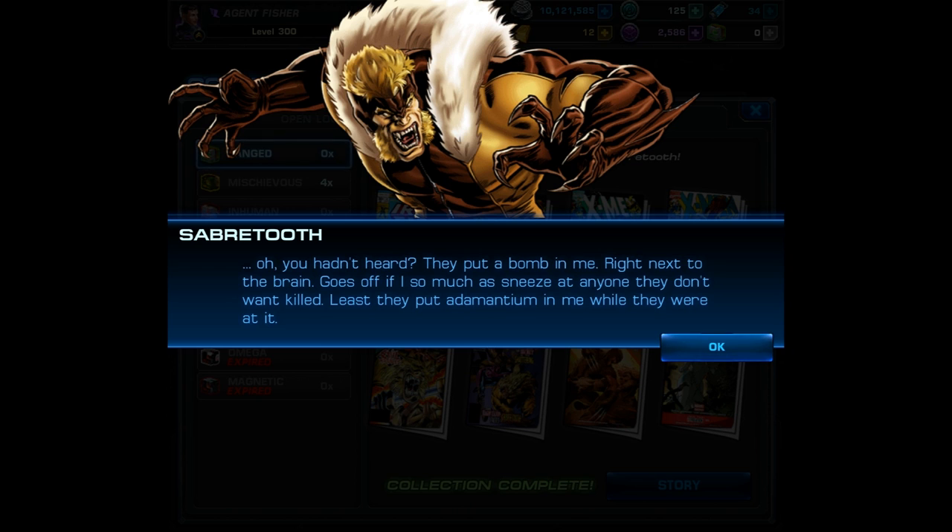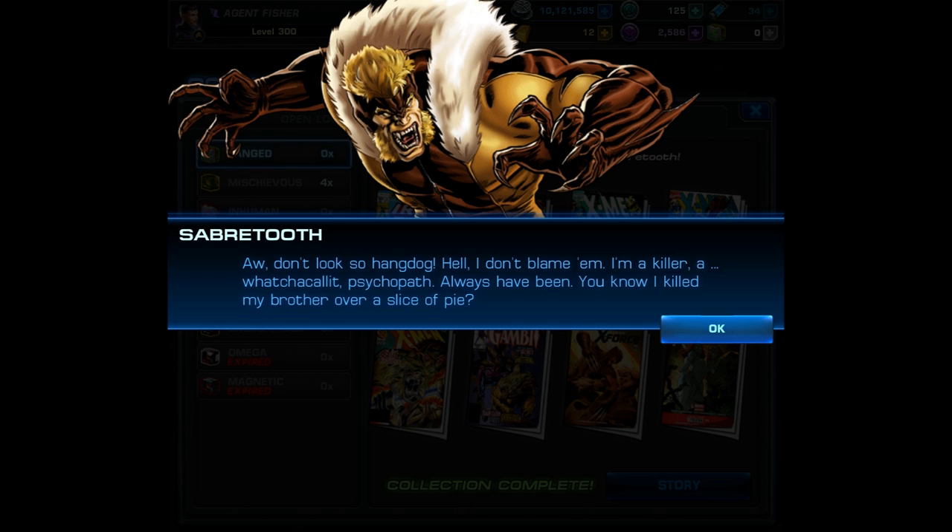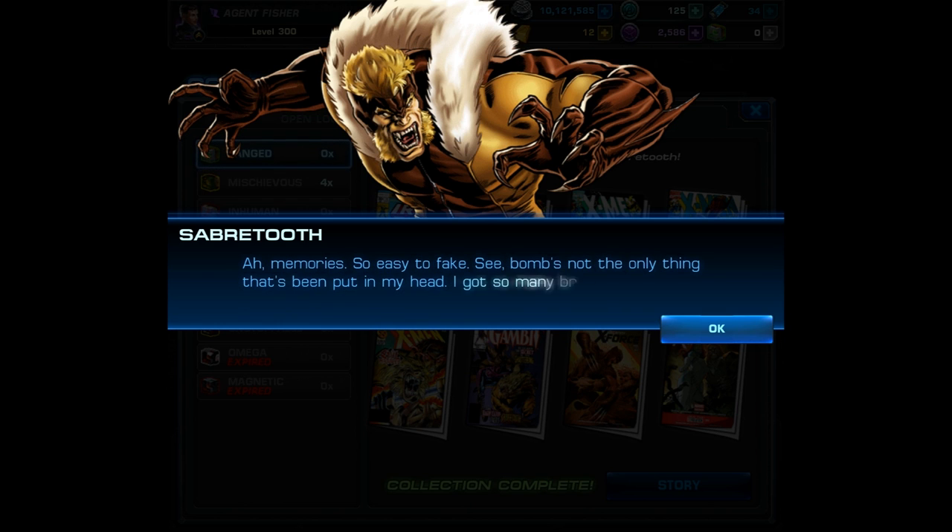Normally I only have the character at very low levels because I want to show the video as fast as possible, so I usually recruit them and then show their level 1 and probably level 2 abilities. But when I recruited Sabertooth today, I couldn't show a video right away, so I was actually leveling him throughout the day and got him up to level 6. So you're going to see his first 3 abilities in combat — I'm just going to cut right to his level 6 footage.